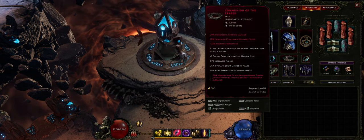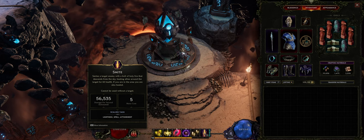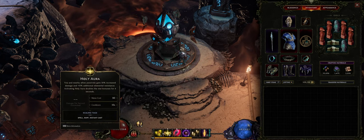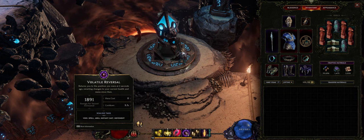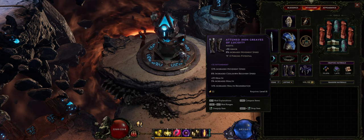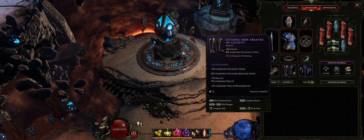You also want attunement as a way of stacking your damage, and spell damage would also be good. All the stats mentioned are the scaling tags for Smite, which is your main damaging skill. Every other skill on our skill bar is to buff damage, help us reposition, or reduce our mana. For suffixes we want health, armor, and with boots specifically you want movement speed and cooldown reduction — those are really good.